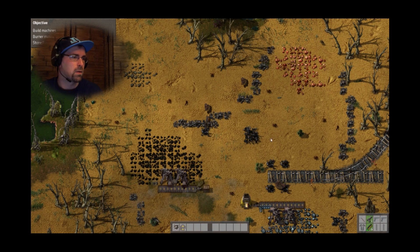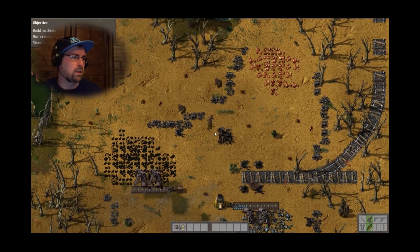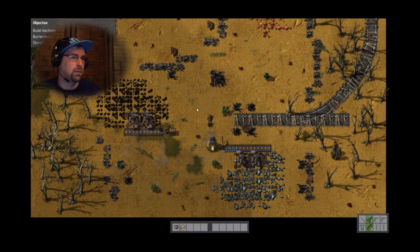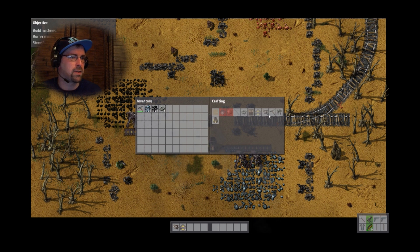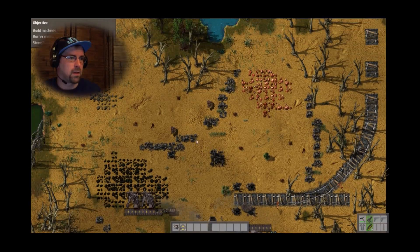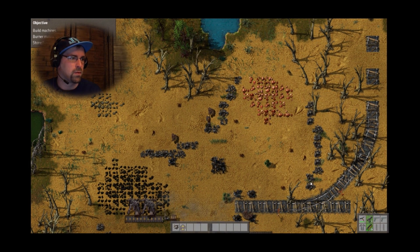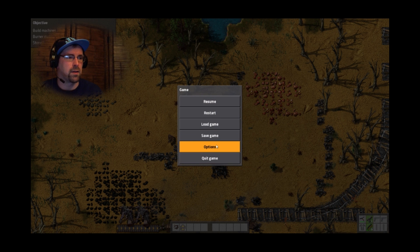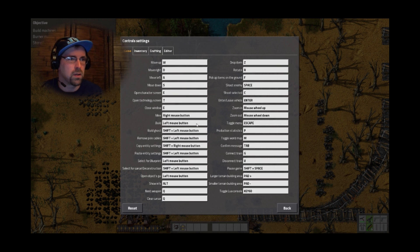How do I switch? I really want to mine. Do I not have a pickaxe? I do not have a pickaxe. Now I can mine — or should be able to mine. I don't understand how to switch controls. I do mine — it's the right mouse button. Build is the left.